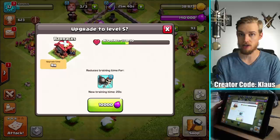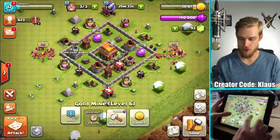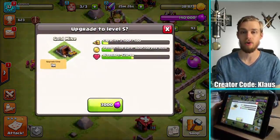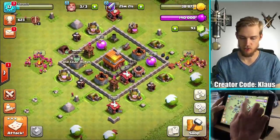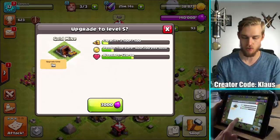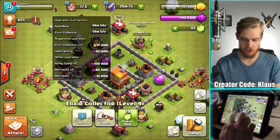That barracks is a four hour upgrade, so something to consider. There's also the gold mine - that's level four and it will be a one hour upgrade if we upgrade it again, so that'll be something to consider as well. You know what, let's go ahead and do a couple of one hour upgrades. I'm gonna do this 3,000 elixir just to start off the video right - in three, two, one, bam! And three, two, one, bam! There we go - that's the gold mine and the elixir collector.